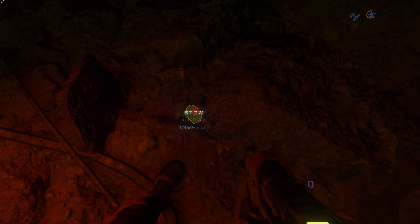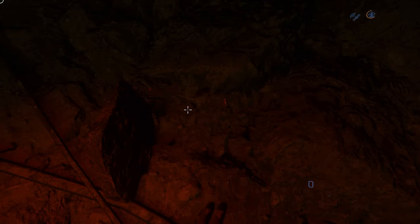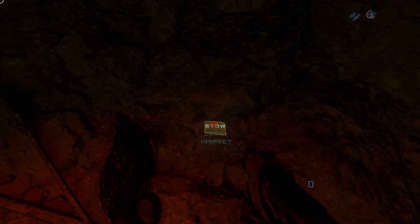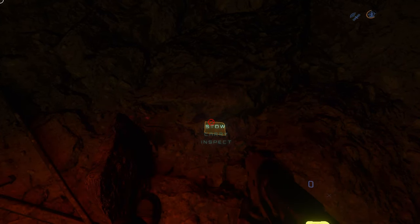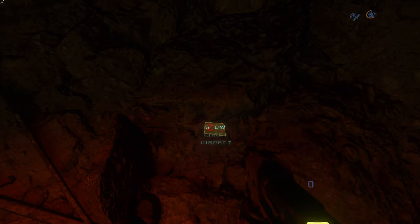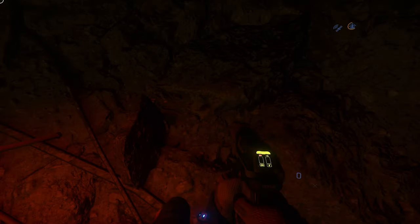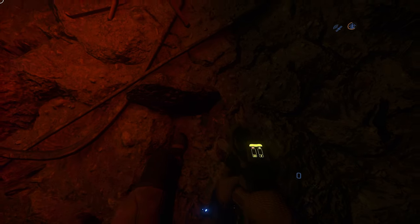If you have a crime stat 3, you could get around 3 hours of prison time. If you have a crime stat 5, you might get around 12 hours of prison time. You can actually clear your crime stat in about half an hour or an hour by mining in the prison mines. So it's not that bad, but it's not that good either.